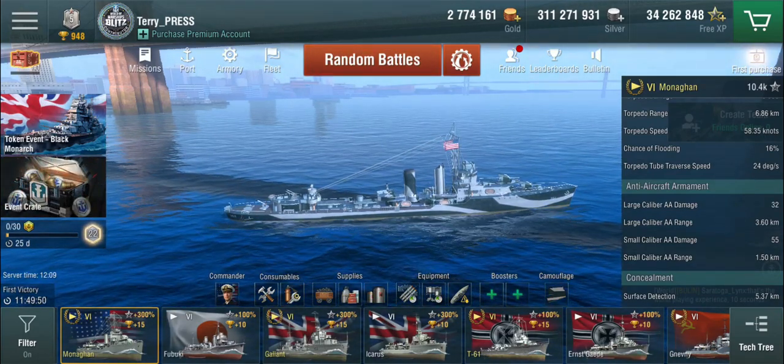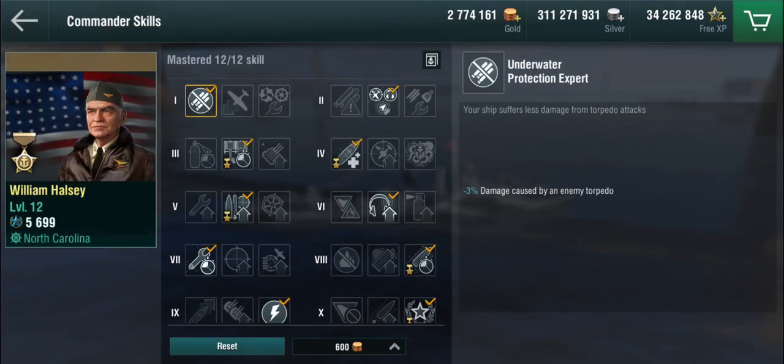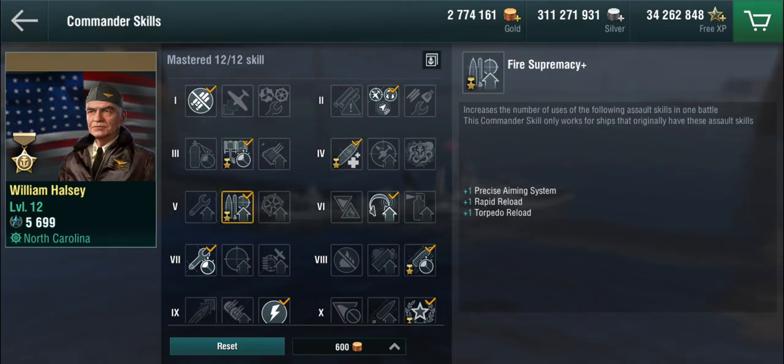The second thing you can do — and this costs money — is use a different commander: William Halsey. Looking at his skills, he's a legendary American commander with several skills that make him very interesting for this ship. First is Preheating Plus: since we no longer have the speed module or engine boost, we still get +45% acceleration and +4% max speed for 50 seconds — basically almost the entire first minute of the game — getting us into position very quickly. The much more important skill is Fire Supremacy Plus.